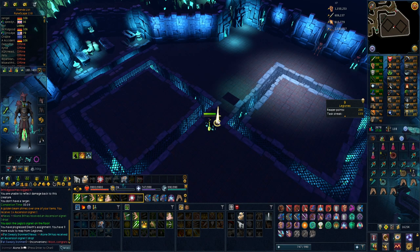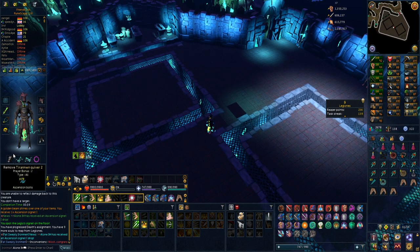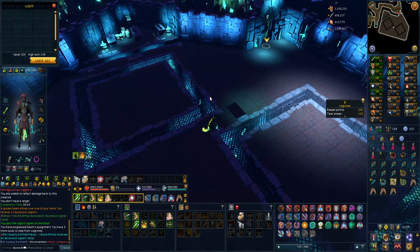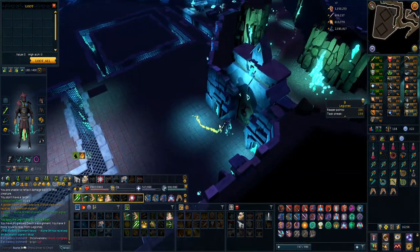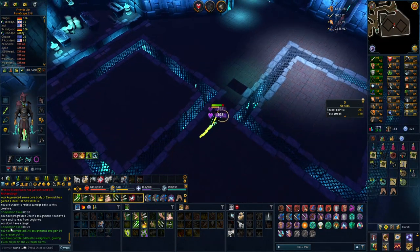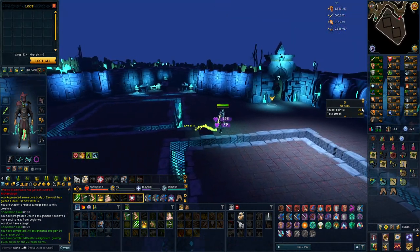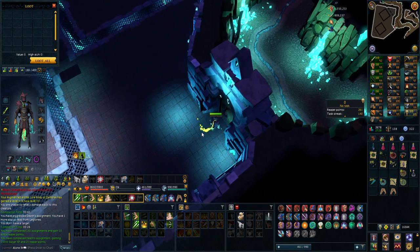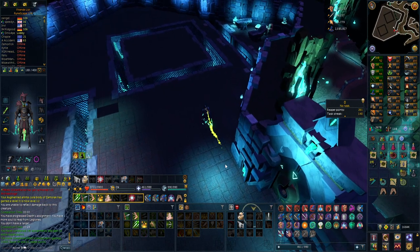Casually doing a reaper assignment and I get an ascension signet. I already have dual ascensions but I'm not really doing keys to get a third one - maybe put some different perks on it. Another signet, 140 tasks in a row, so we get 35 overall reaper points. I'm about 39% of the way to another hydrix which I'll make into an amulet of souls to use when I don't need my essence of finality.